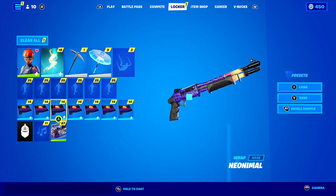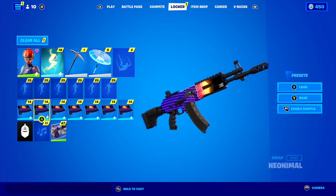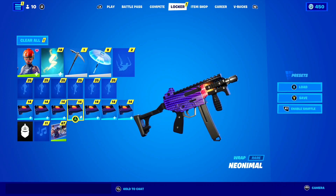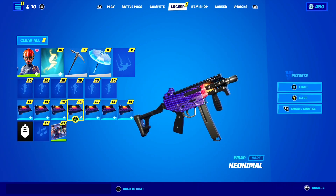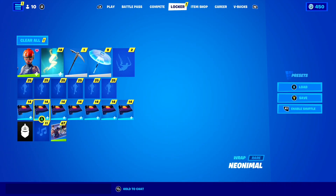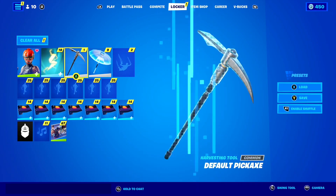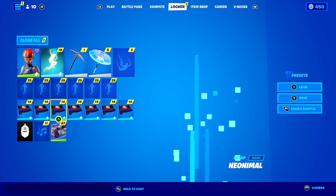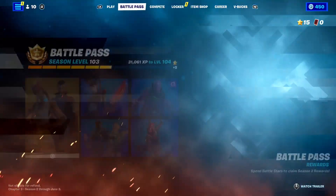The next instruction is to make sure every wrap you're using is the exact same. Mine's already set up like this — I just love the Neo Nimal wrap here inside of Fortnite. Make sure every single one of these slots is filled out with the same wrap. I've got the Neo Nimal wrap in every single slot, just like this. That's all you need to do in your locker for right now. So if you're following along, you should be using an uncommon skin with any back bling, rocking the default pickaxe with a win umbrella, your contrails should be turned off, your emote slot should be empty, and you should be rocking all the same wrap in every single slot.